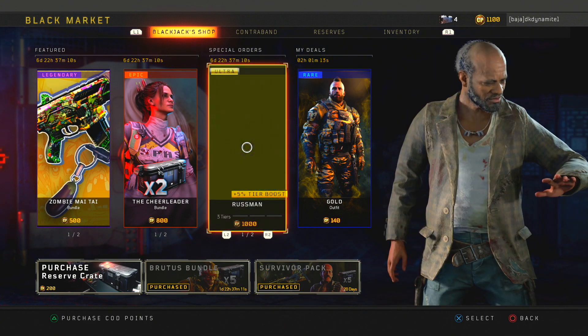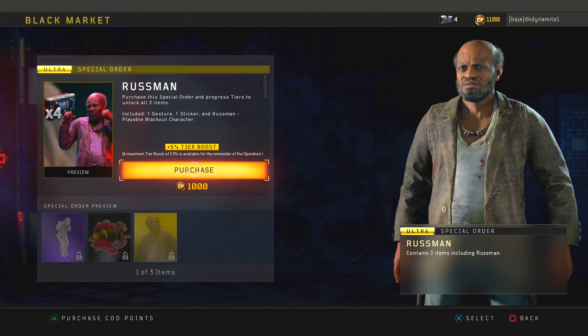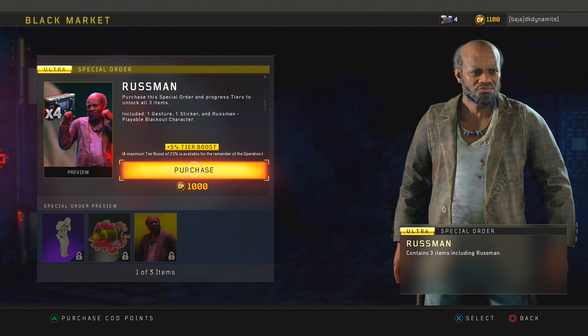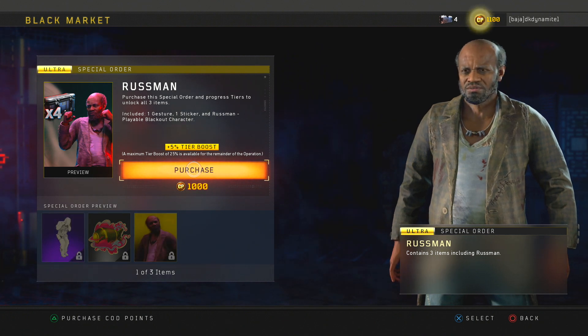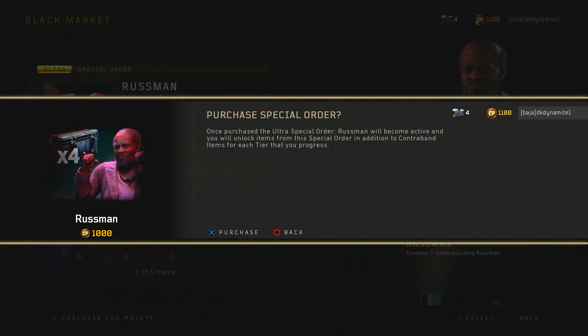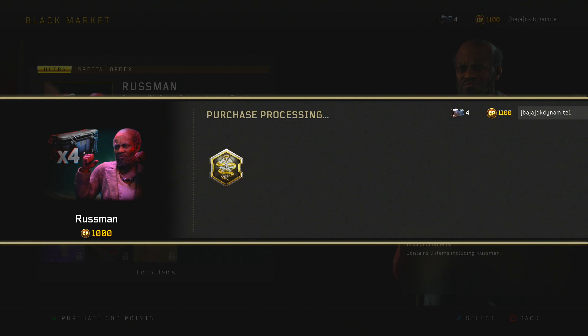So we now have Misty and Russman playable in Blackout — 2 out of the 4 Victis characters here within Black Ops 4. Obviously 2 character models are done, and the voice actors for all 4 Victis characters have also returned for Black Ops 4, so their appearances in a potential DLC 5 is definitely inevitable.